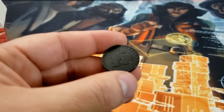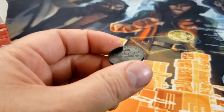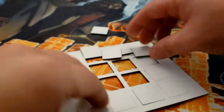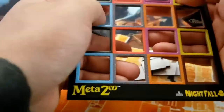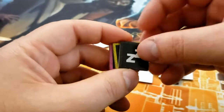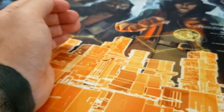We got our metal coin. It's black this time with the set symbol, and then on the other side, as per usual, the MetaZoo symbol. It's a smaller coin just like the typical MetaZoo coins are. Then of course we have the counters, which I'm so excited that they did — it'll make keeping track of status effects so much easier. We have all the counters here, so we can keep track of poison, paralysis, sleep, burrow, frozen, and burnt.